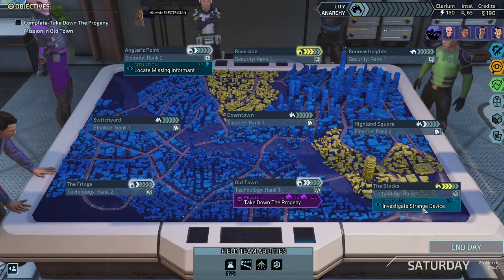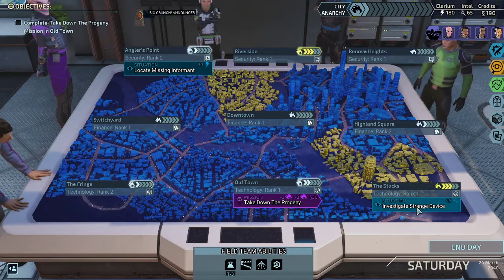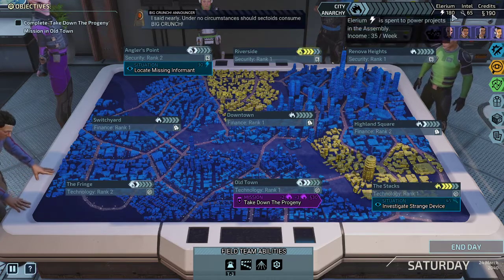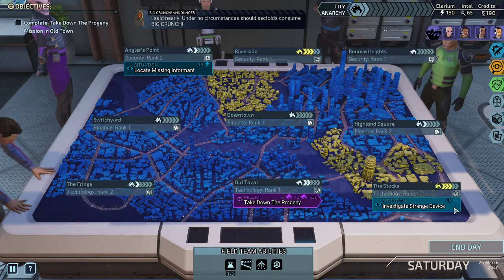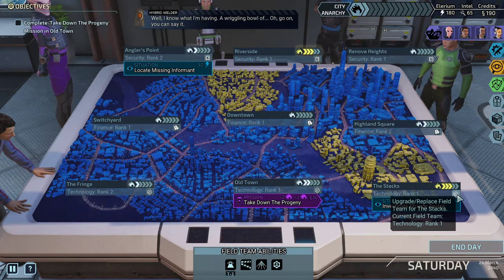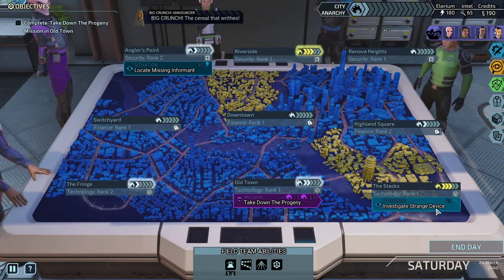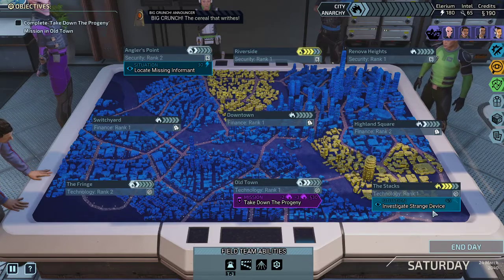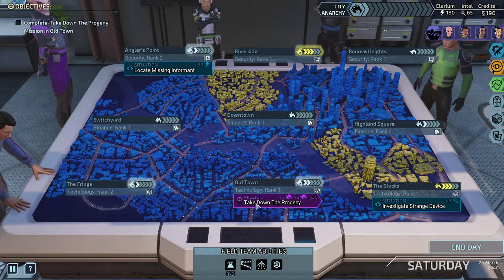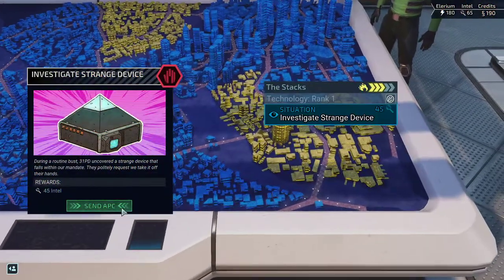We got two options here again: investigation for more intel — maybe not a bad idea — or we get some more nilarium. I think we're really okay on the nilarium front. More intel could give us yet another upgrade. We're not using our quarantine yet — that's a good cooldown for the next time we do have an actual increase. So let's just use the investigation.